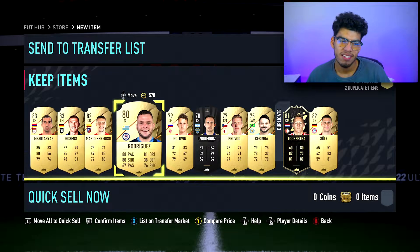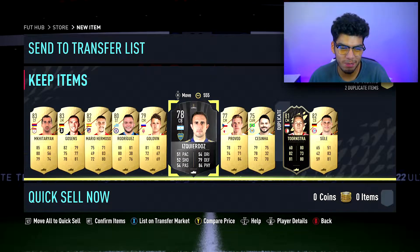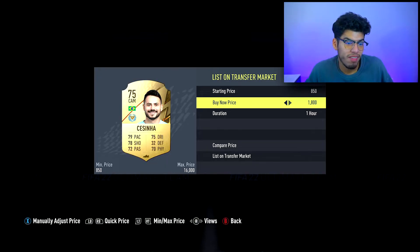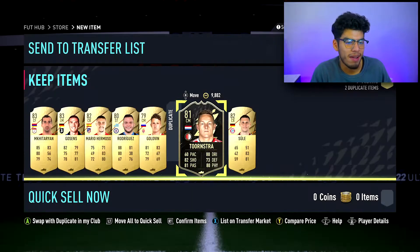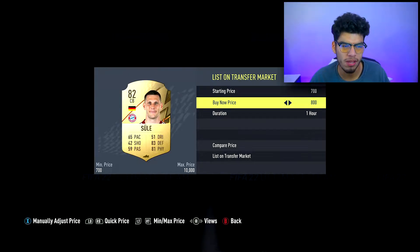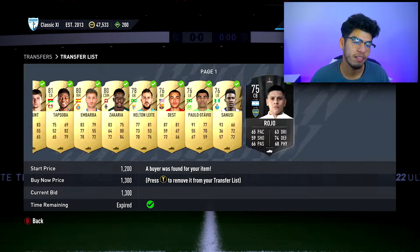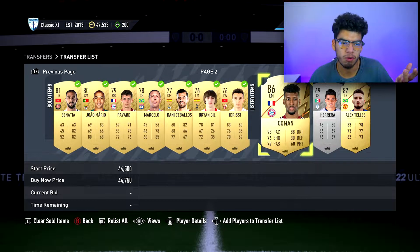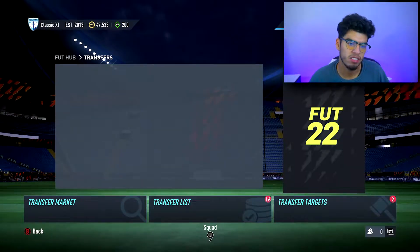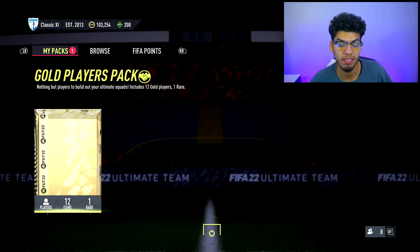From my 50k pack I get Casper Schmeichel, which I'm not very happy with. The best player in that pack is a Brazilian from the Saudi league at about 7,000 coins - I submitted him and then sold him again. I was surprised Mkhitaryan isn't worth much either, there was so much hype around him. I packed another inform as well but it wasn't very good - I always discard my informs. I've packed about three informs at this point.